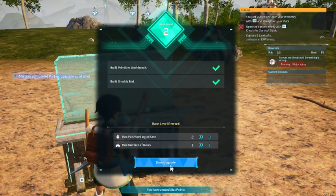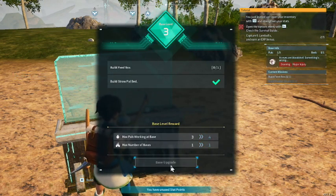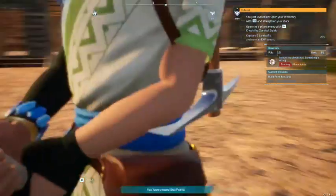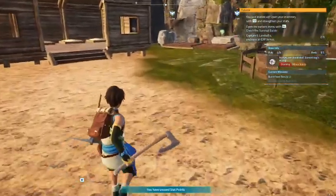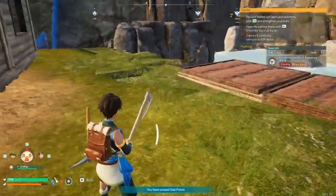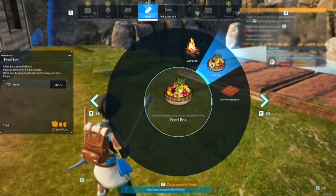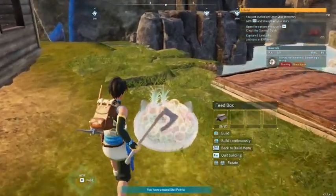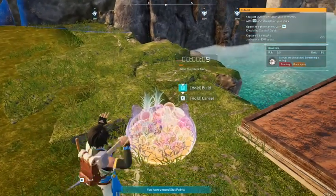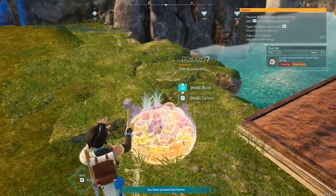So this is the first one, second one. It looks like I need to build a feed box. I have the form here and I forgot to build the feed box. I just have to put that right here and build it, and we can move on to level three.